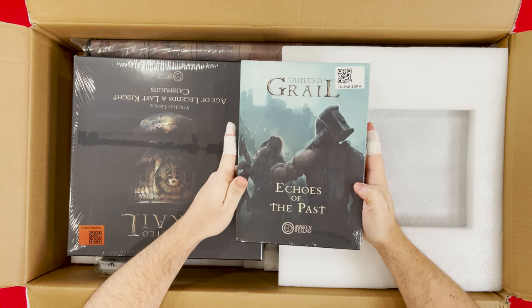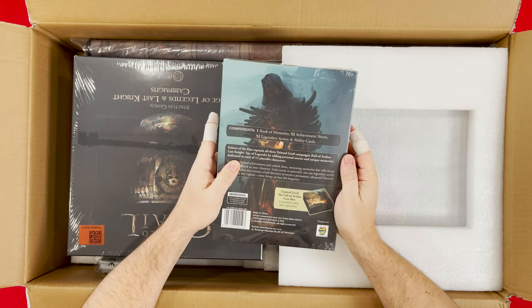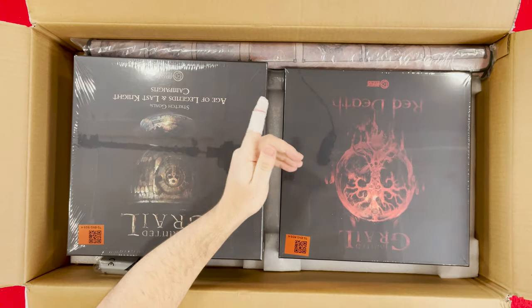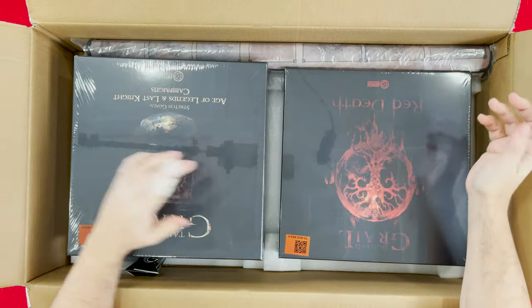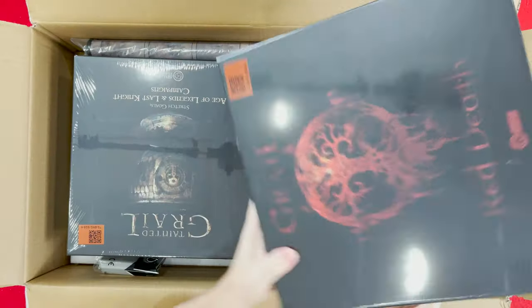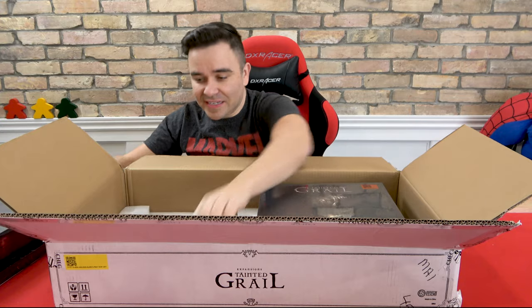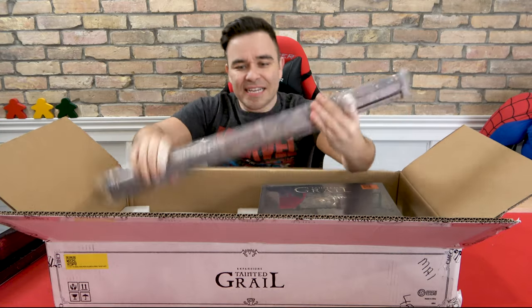Look at this — Echoes of the Past. Tainted Grail is so good. This is one of the few games I'm unboxing that I know quite a fair bit about. Look at that — it looks nice. Can't wait to get the plastic covers off these things. And we got a mat — what's the deal with this? Then we got an album.